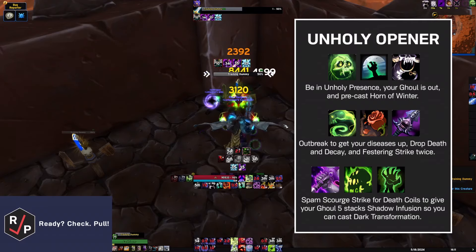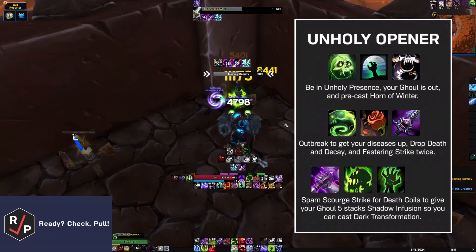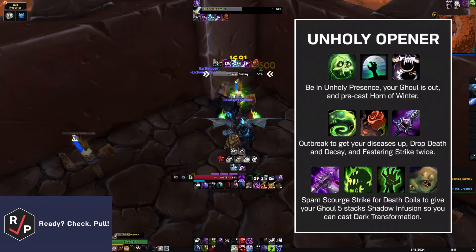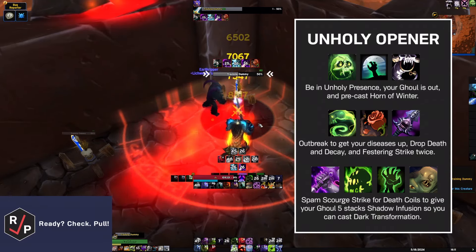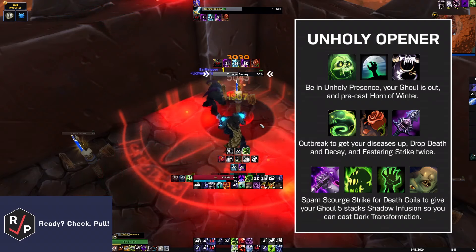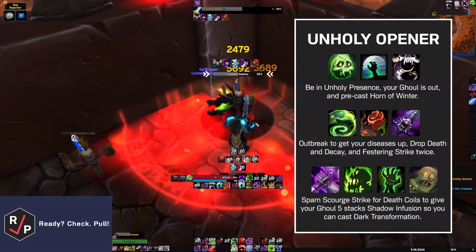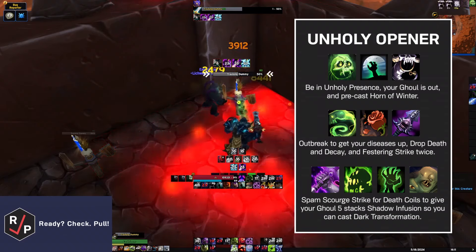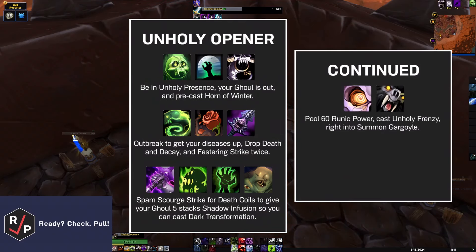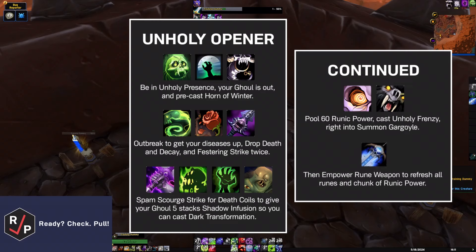Each Death Coil gives your Ghoul a stack of the Shadow Infusion buff. When your Ghoul gets to five stacks of Shadow Infusion, cast Dark Transformation. Getting Dark Transformation on your pet as often as possible is a massive part of your DPS. Keep in mind that you can't gain Shadow Infusion stacks while Dark Transformation is active, so you want to pool your Runic Power right before it ends to get a head start on the next Dark Transformation. After Dark Transformation, pool 60 Runic Power, then cast Unholy Frenzy and any other damage modifiers right into Summon Gargoyle. Then cast Empower Rune Weapon to refresh all of your runes and give you a big chunk of Runic Power, finishing the opener.